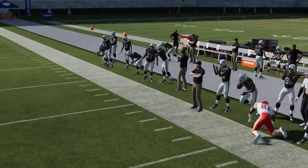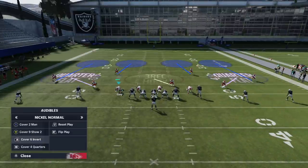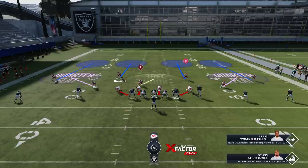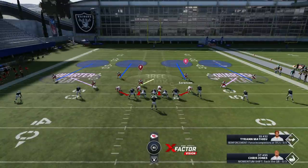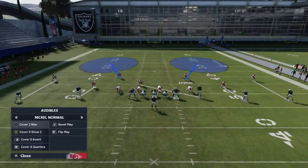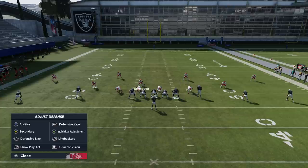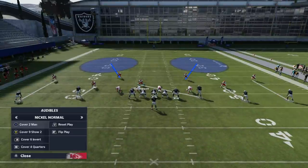Once again there's really nothing open — the CPU takes the short dump-off check down. It really depends on where your opponent is going. Five wide receiver sets from people who know what they're doing can give a defense like this problems, but most people don't know how to do that. When it comes to cover four quarters, cover nine show two, or cover six invert, people don't know how to read them or what plays beat them because most YouTube channels focus on cover two, cover three, cover four, and man coverages.